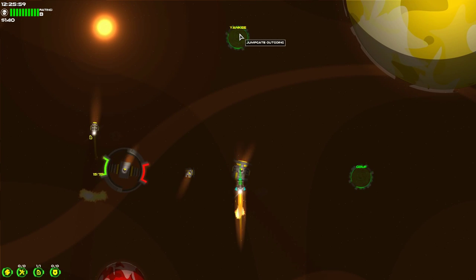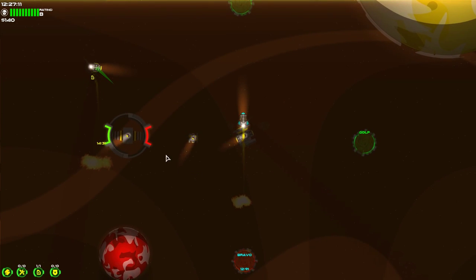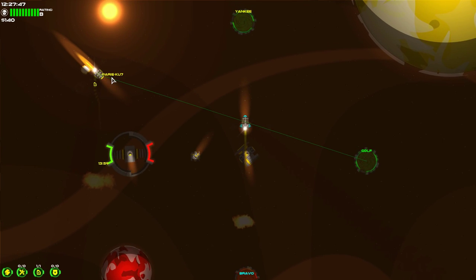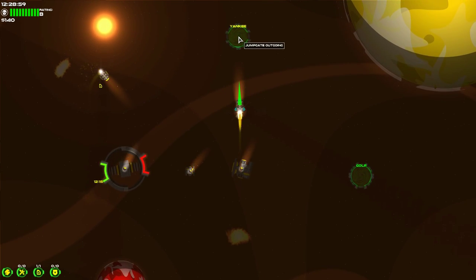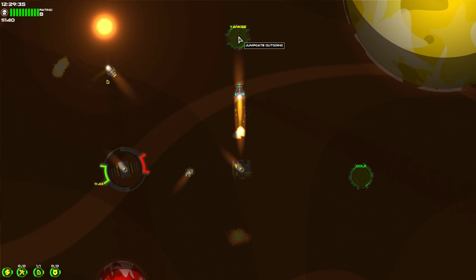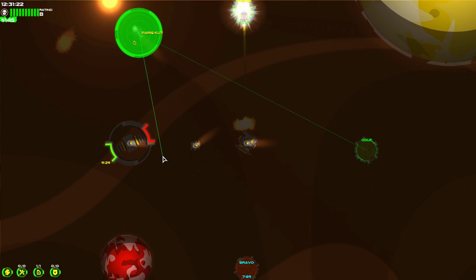You go in a straight line - difficult concept, I know. You're in space, there's gravity wells, there's things to avoid. Oh, this guy needs fuel and I've got a fuel station - awesome! You running low on fuel? I'm gonna fuel you up and I'm gonna earn a bit of money off you.